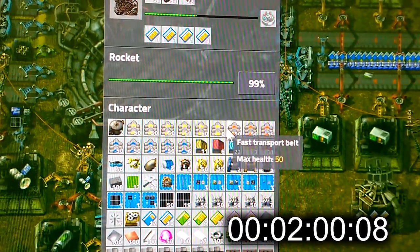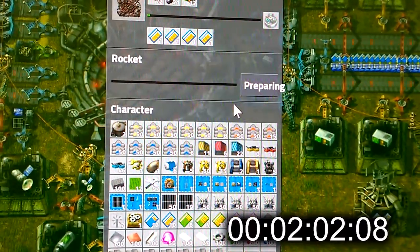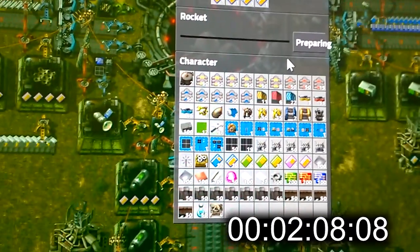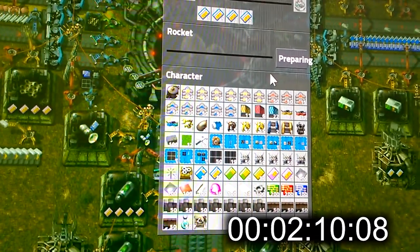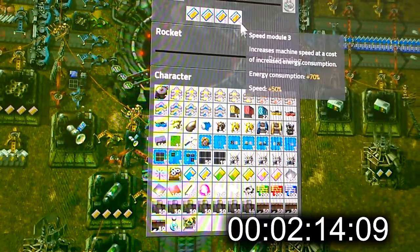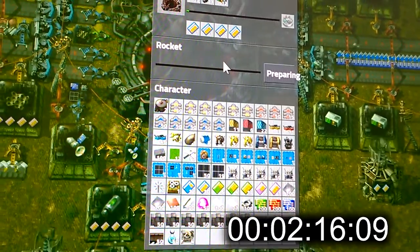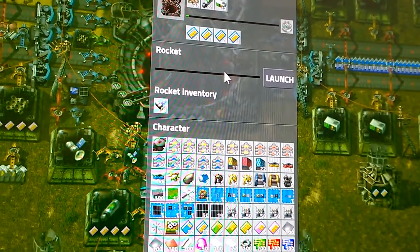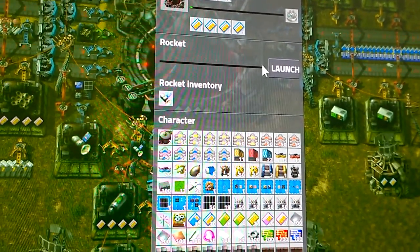It looks like it takes just about two minutes to be able to launch a rocket. So that was two minutes at speed — game speed one — with the speed modules in place. With efficiency modules it probably wouldn't have even been an issue in terms of these stack inserters. So let's launch it.